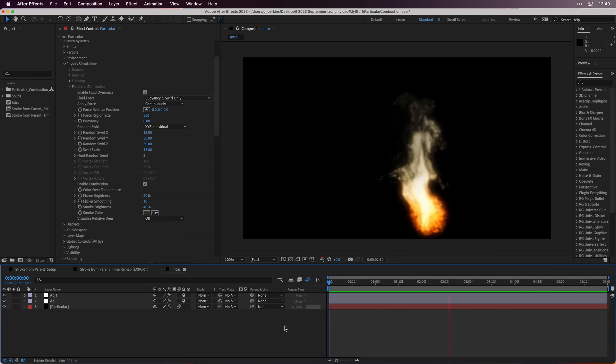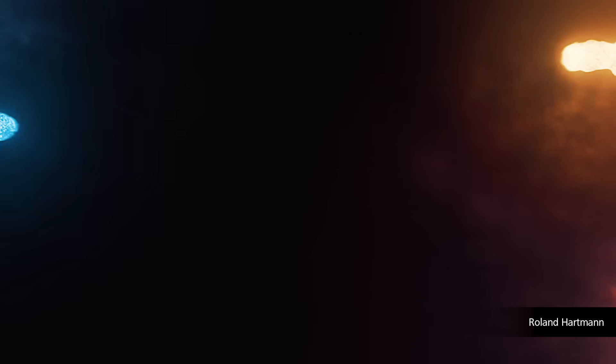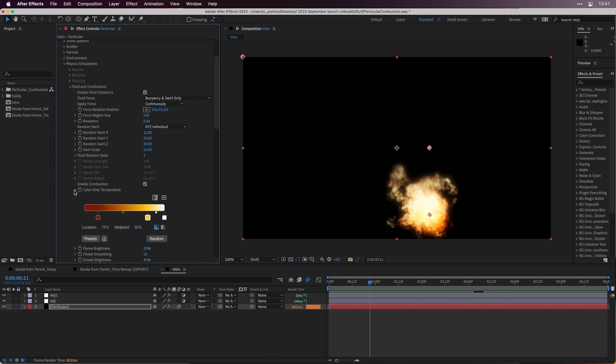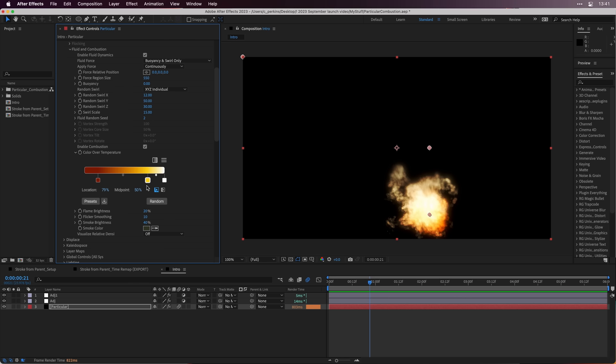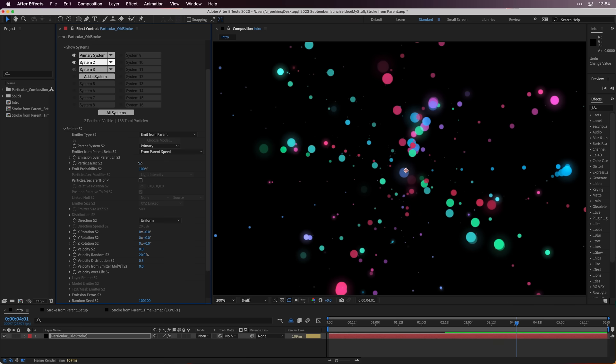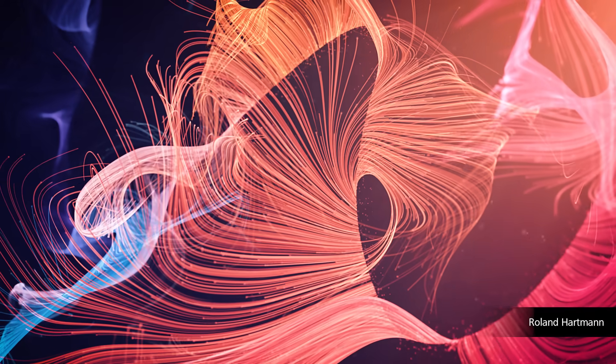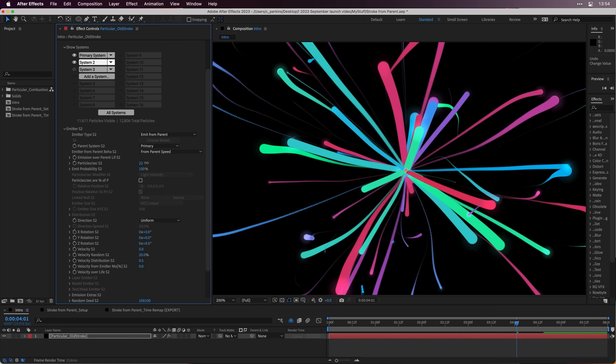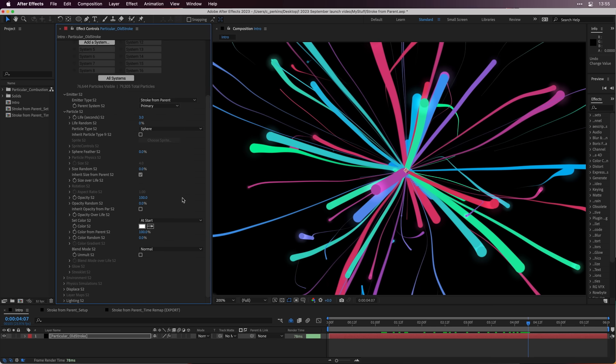Trapcode Particular has hot new features. Introducing Combustion — a new fluid dynamics option to create fiery looks with Particular particles. Control attributes like temperature over life as particles ignite and then turn to smoke. And with the new Stroke from Parent feature, particle trails and lines are created for you automatically — fast, easy, and at perfect quality — while still giving you control over essential attributes such as size, color, and opacity over life.